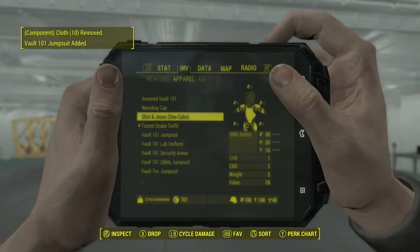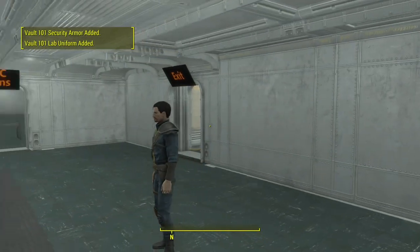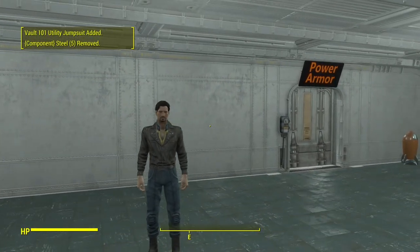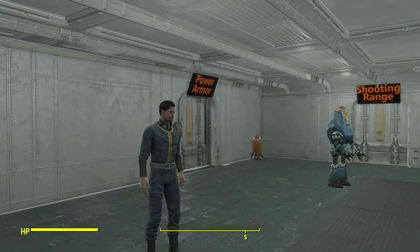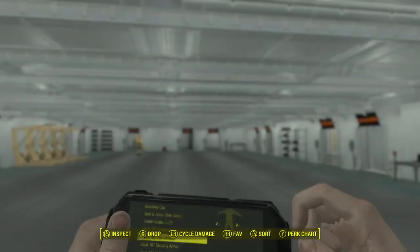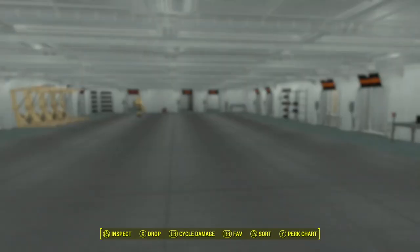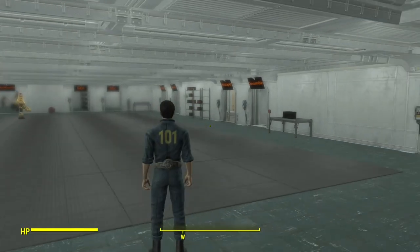The tunnel snake outfit. Wait, we have the armored Vault 101 - let's see that. Looks good - if you like that, I think that looks fine. The tunnel snake outfit again - I'm not sure why that is, but that's fine. This is just the basic outfit, which I think looks good. The lab uniform. The security armor - I'm going to throw on the helmet. There we go. You can always go through the world with that. Let's look at the jumpsuit - we'll get rid of the helmet. That's with the sleeves rolled up - we're ready to go to work.